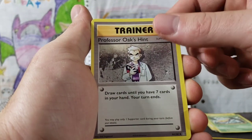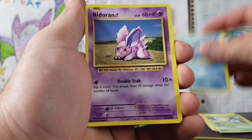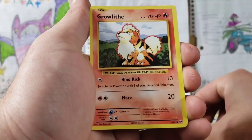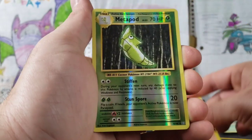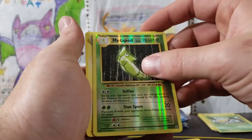Koffing, Professor Oak's Hint, Grass Energy, Poliwag, Nidoran, Onix, Growlithe, Metapod Reverse, and an Electrode Regular Rare.